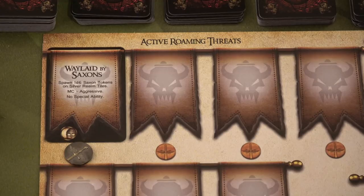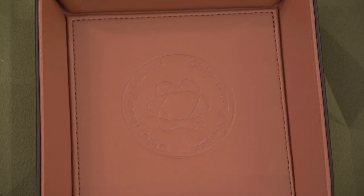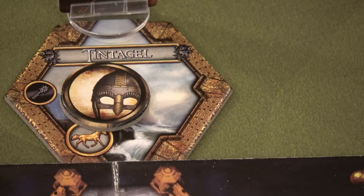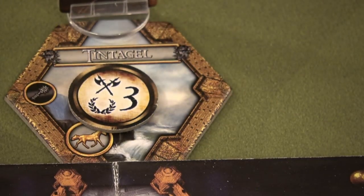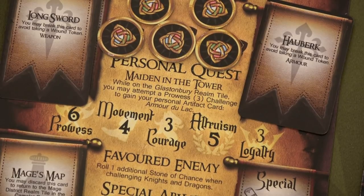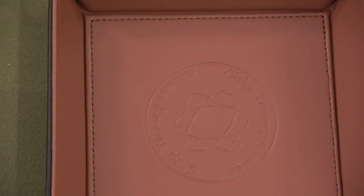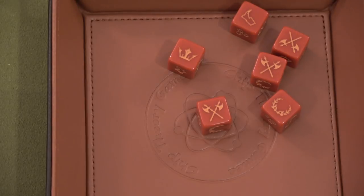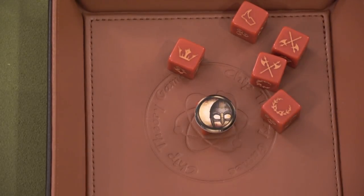I absolutely love the exploration — creating a unique story as those tiles come up. There are three different exits for Camelot itself so you can explore in three ways and have heroes meet up in different areas. The game comes with tons of characters, and if your character dies you just grab another one and keep going. I don't like that when you get into a fight you fight to the death — there's no way to escape. I wish I could take a wound and run, but once you're in the same area as an enemy, you fight to the death.